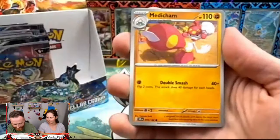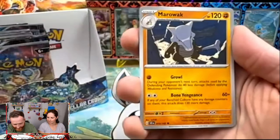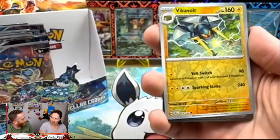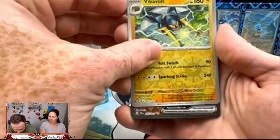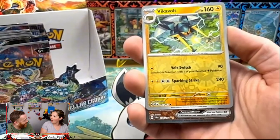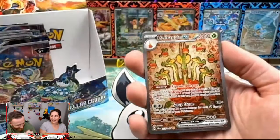Charcadet, Sizzlipede, Medicham — we got a Lacy. Oka Berry... there is NO way, are you serious? There is no way — I don't know what's happening — it's an SIR! Yeah for sure, and I think it's the one I wanted. It is — my hand is shaking, folks. It is!